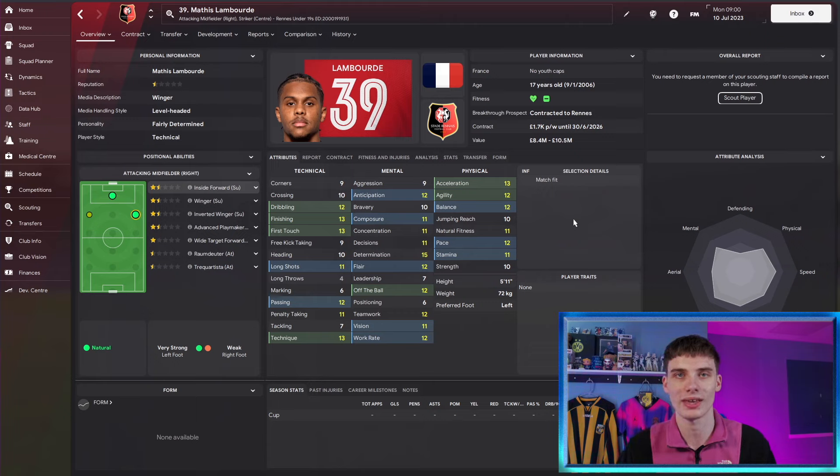Let's start with the basics. Price point: you'll be looking at about 9 to 10 million. This is with him on the highest potential in his range, so you could get him a little bit cheaper. His range in game is 140 to 170. Worst case scenario, he's a promising winger for the French divisions; best case, he's one of the world's best players on that right flank or up front.